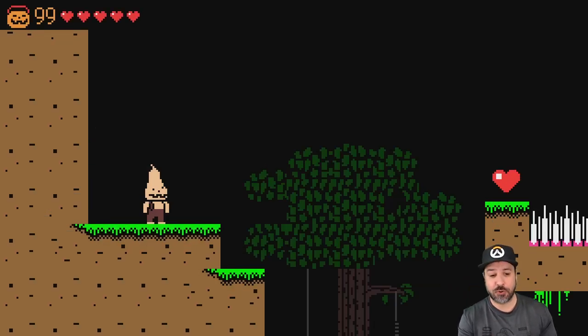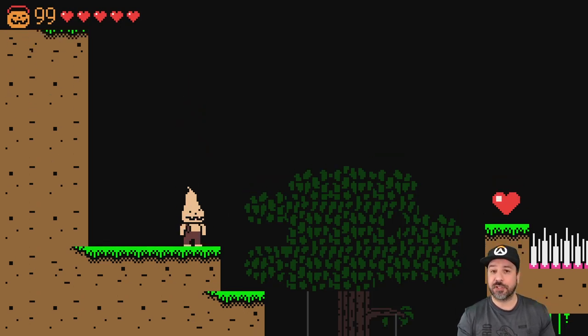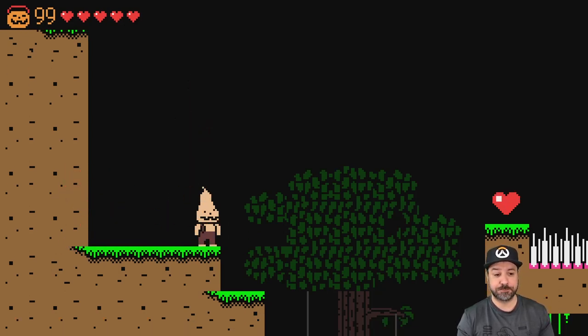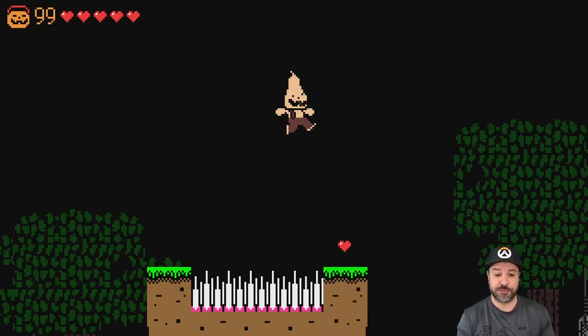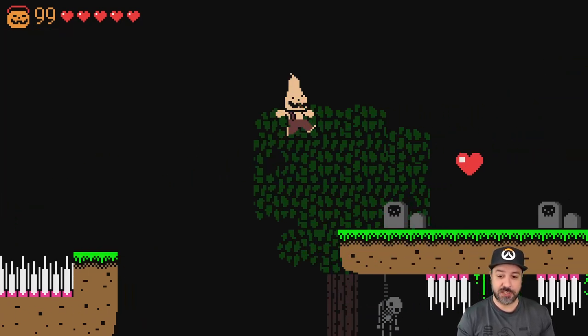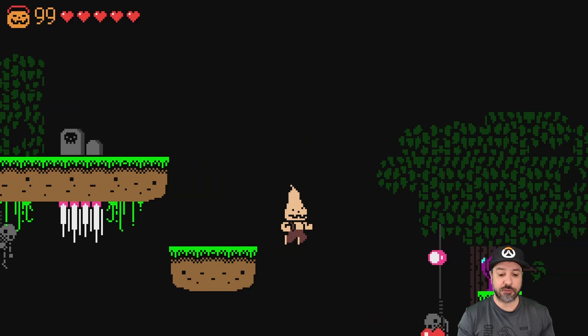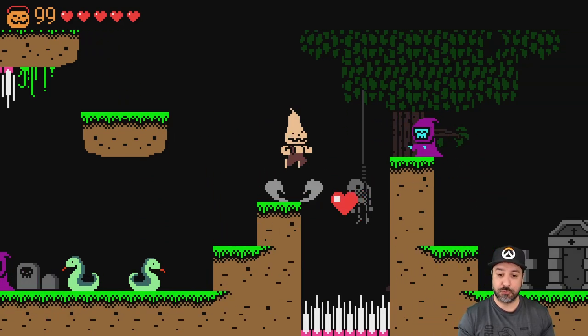Right away that first screen tells you everything - this game screams Ghosts 'n Goblins. Basic controls are very simple: we have a jump, double jump, and we fire our weapon with Y. The different characters affect the way weapons work and the way the character moves. Butternut Bro here is one of my favorites because his weaponry has area-of-effect damage, making it easier to kill enemies, and he does the most damage per hit out of all the characters I have.